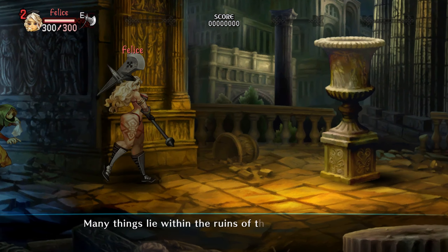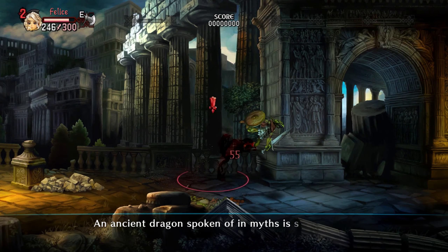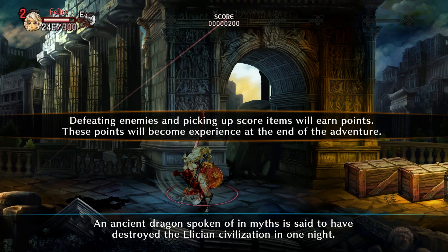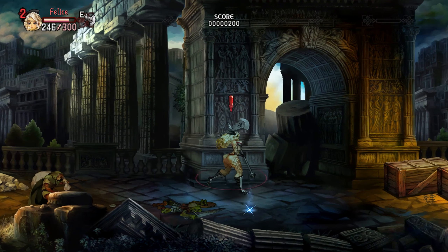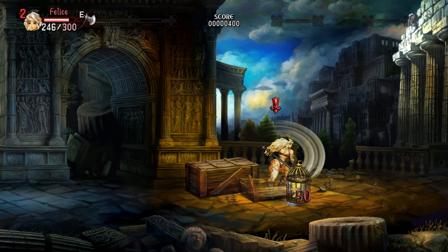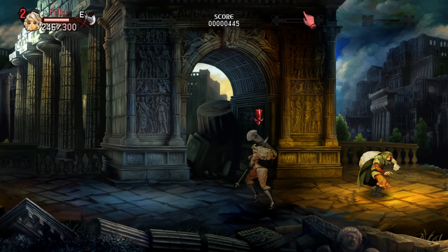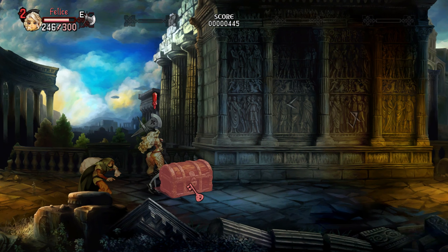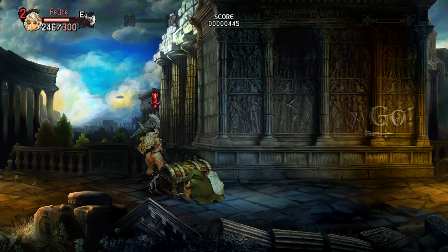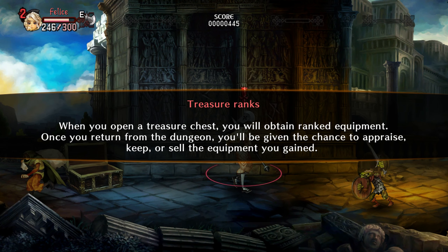Many things lie within the ruins of the old Elysian temple, some quiescent, some not. Defeating enemies and picking up score items will earn points - these points become experience at the end of the adventure. Treasure ranks: when you open a treasure chest you will obtain ranked equipment. Once you return from the dungeon you'll be given the chance to appraise, keep, or sell the equipment you gained.